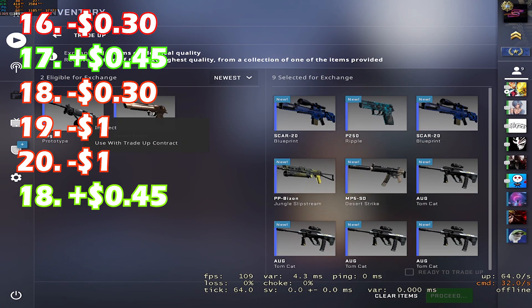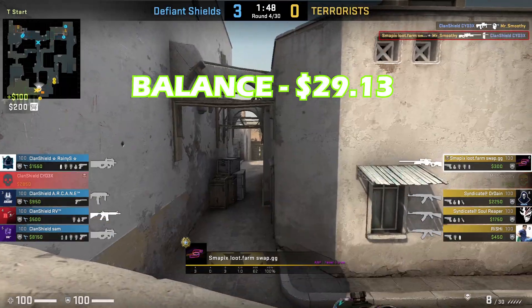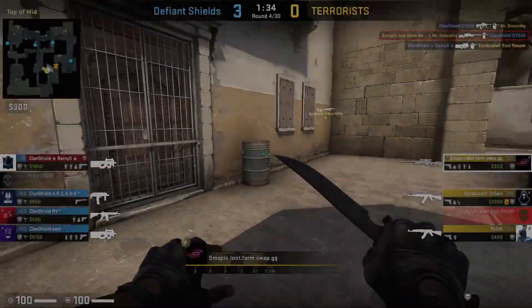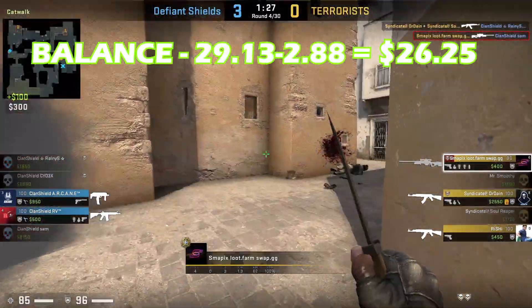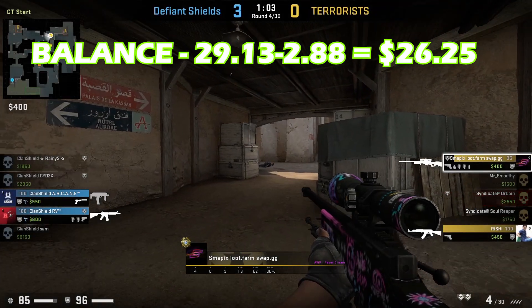After these 21 trade-ups, we have a balance of $29.13. In addition to that, we have six Spectrum skins with very low floats. We can either sell them for a higher price or buy four more Spectrum skins and do a Decimator trade-up. I'll be buying four Spectrum inputs for $2.88, leaving us with a balance of $26.25.